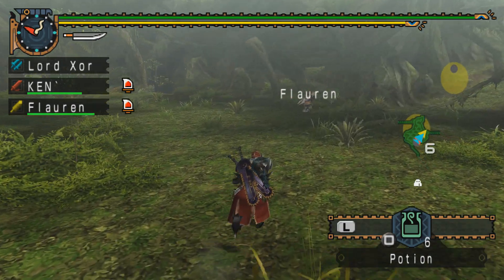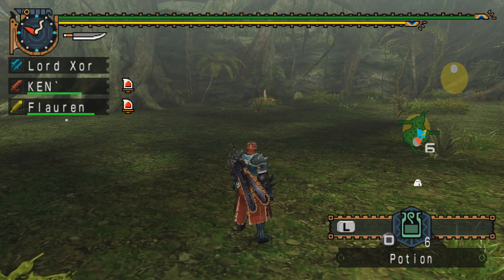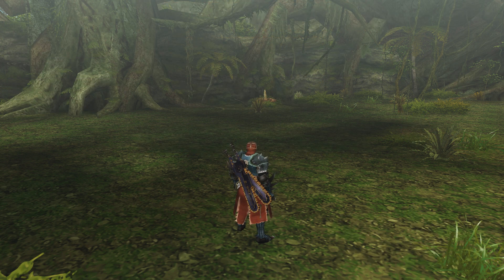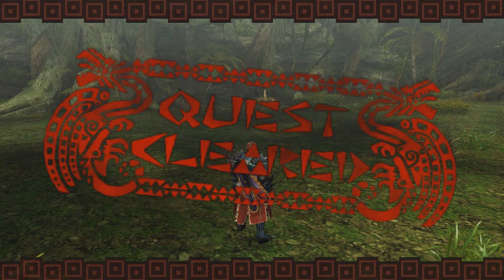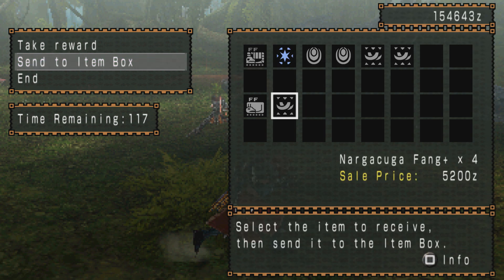Florin is using the King Atlatl Sword, which is the highest raw greatsword in the game — a very popular choice among greatsword users in Freedom Unite. I'm actually tempted to get the Shen Gaoren greatsword. It is slightly less effective than the King Atlatl Sword, but it looks cooler in my opinion. So I might get the Shen Gaoren greatsword at some point, if only to have something a little different, because it is very common to see a King Atlatl Sword in Freedom Unite — it is just such a good weapon.